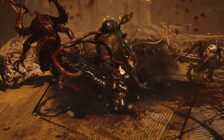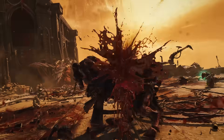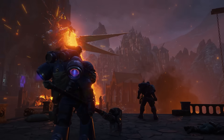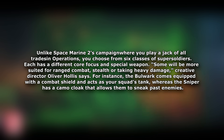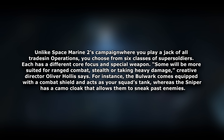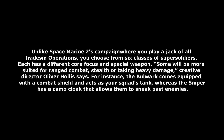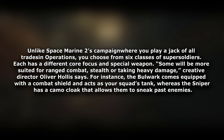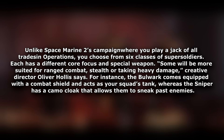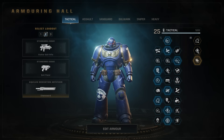Let's start with some new information about classes, coming from Oliver Hollis, Space Marine 2's creative director. He recently sat down with Epic Games for an interview, and one statement really stood out: 'Unlike Space Marine 2's campaign, where you play as a jack-of-all-trades, in operations you choose from six classes of super soldiers. Each has a different core focus and special weapon. Some will be more suited for ranged combat, stealth, or taking heavy damage. The Bulwark comes equipped with a combat shield and acts as your squad tank, whereas the Sniper has a Camo Cloak that allows them to sneak past enemies.'